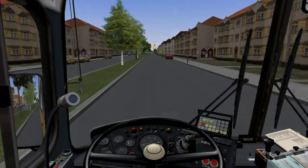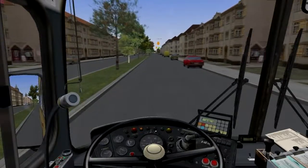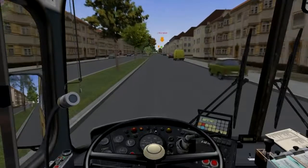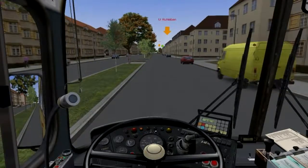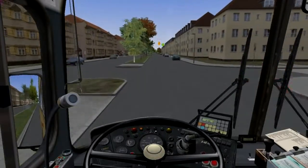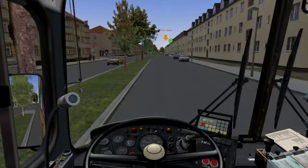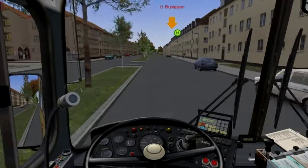Hello, this is the second part of the OMSI 2 quick start where we jumped on an AI bus and took control over it. The first part covered how you load that up and then select an AI bus to do such a thing. If you load it up and you don't see any AI buses, you have to go back and try a different day and time.